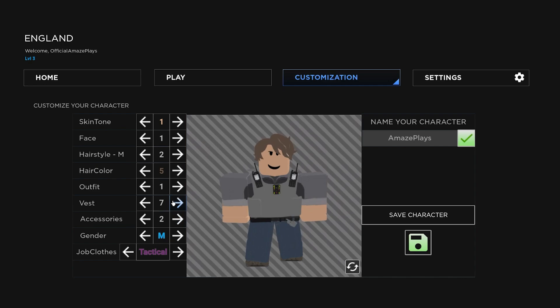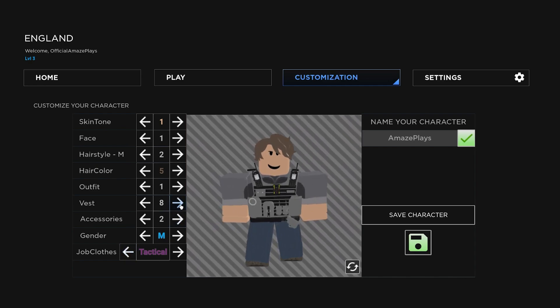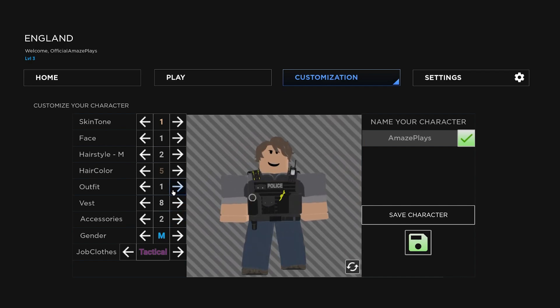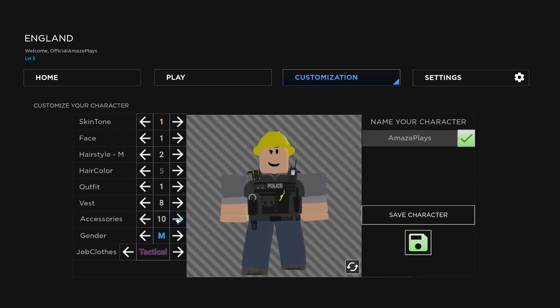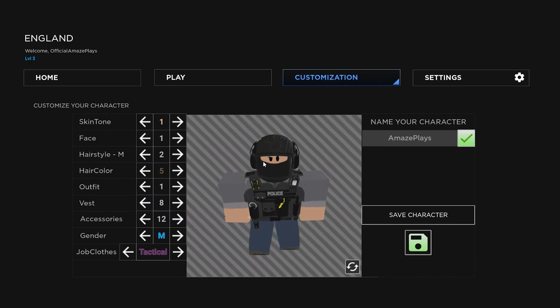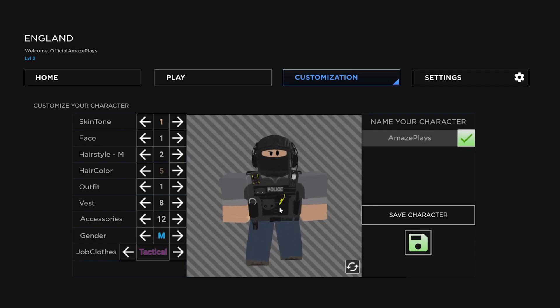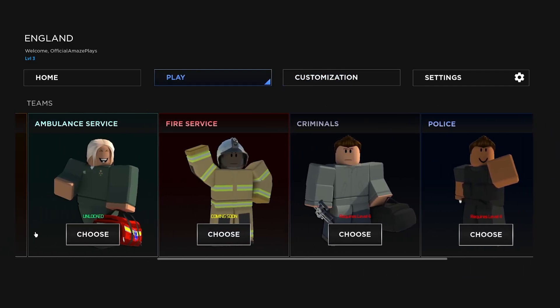We also have Tactical Operations, which in the UK is like SWAT. There's a nice tactical operations vest, and then a gray one as well. If you go to accessories, you can add on the firefighter helmet — very nice — and you can also add on the tactical operations helmet. So you can get a really nice looking tactical avatar.